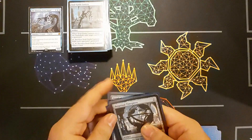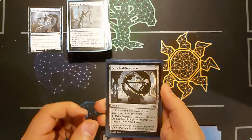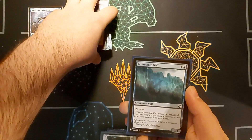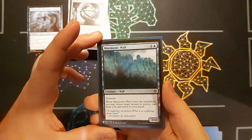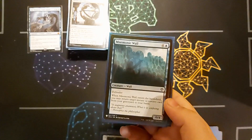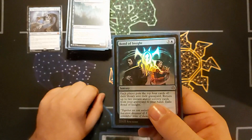Then three graveyard recovery cards. Perpetual Timepiece — I can tap to mill two, or spend two mana and exile it to shuffle any number of cards from my graveyard back into my library. It's brilliant if I accidentally mill out a win con. Mnemonic Wall — a 0/4 defender; when it enters, return an instant or sorcery from my graveyard to hand. And Bond of Insight — everyone mills four, then I return two instant or sorcery cards from my graveyard to hand.